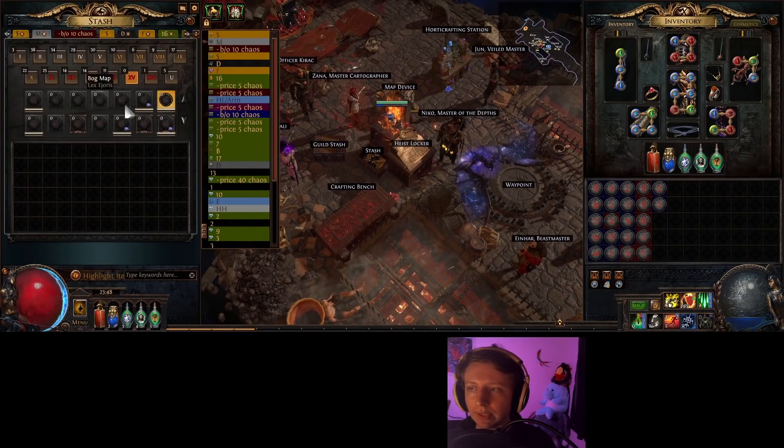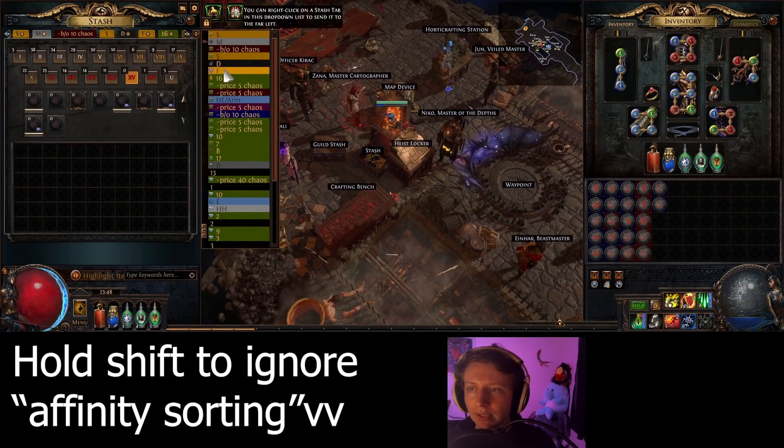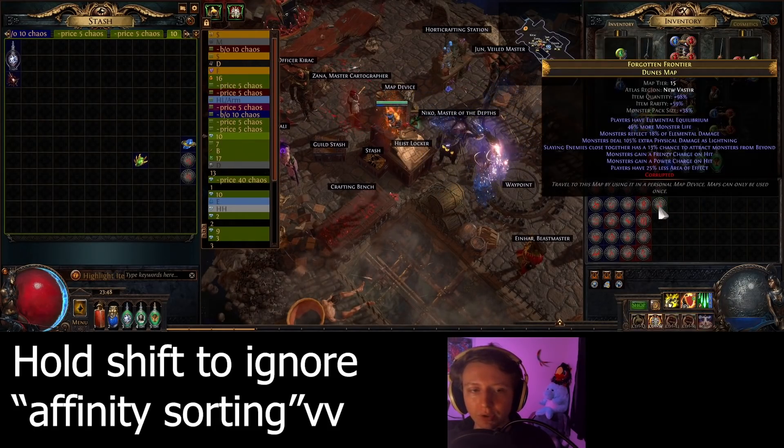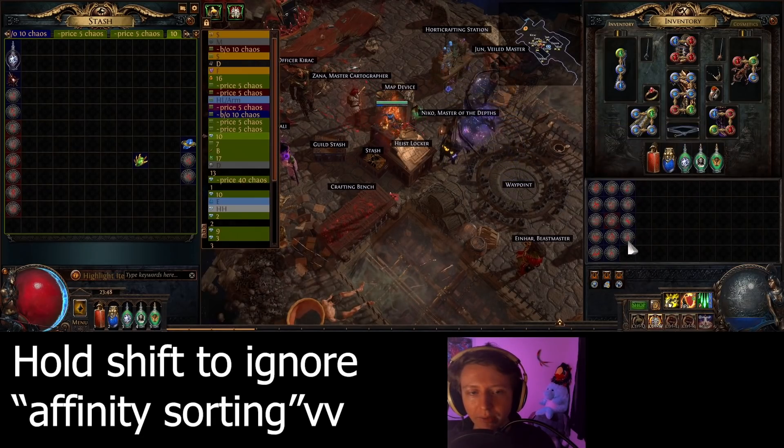I hold shift and I have a dedicated tab where I just roll all of the maps I want to do for whatever session I have. I put them all in here and rolling these maps in bulk is super, super time-saving.